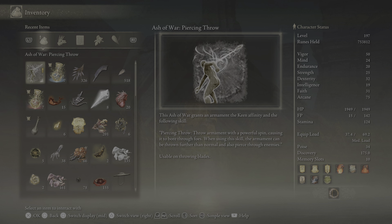This ash of war grants the armament the keen affinity and the following skill: Piercing Throw — throw armament with powerful spin causing it to bore through foes. When using the skill, the armament can be thrown further than normal and also pierce through enemies. Usable on throwing blades.